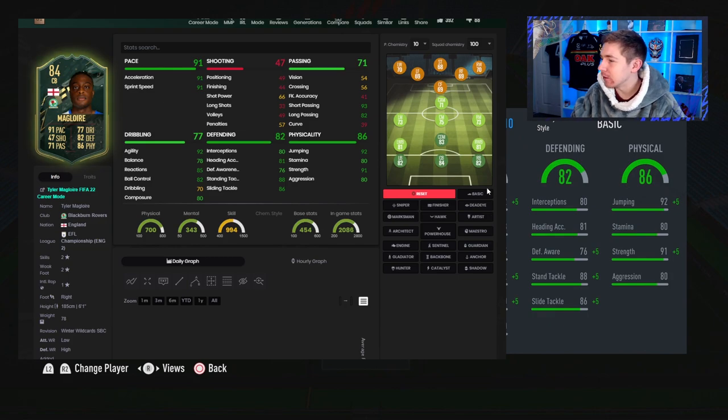Now let's talk about chemstyles. It's pretty obvious this guy does not need a shadow or an anchor, but I get the feeling people are going to use a shadow on him, have him at 99 pace, and make his defending pretty incredible. I'm not looking forward to coming up against a 99 pace centre-back on a regular occasion. The best chemstyle for this guy is, without doubt, Sentinel, because he's already quick enough. With that Sentinel chemstyle, it makes his defending pretty incredible, gives him the biggest boost in defensive awareness, and makes his physicals absolutely insane too.